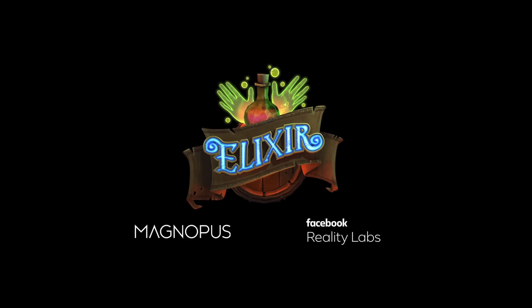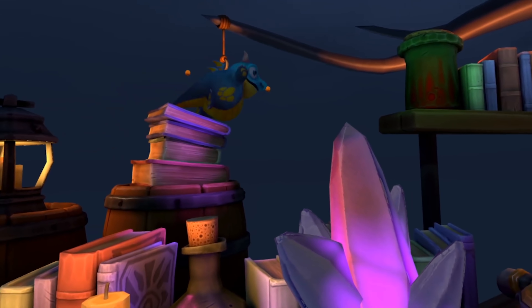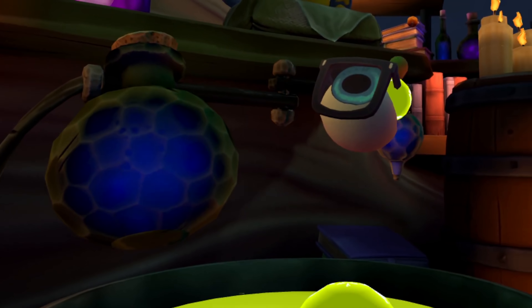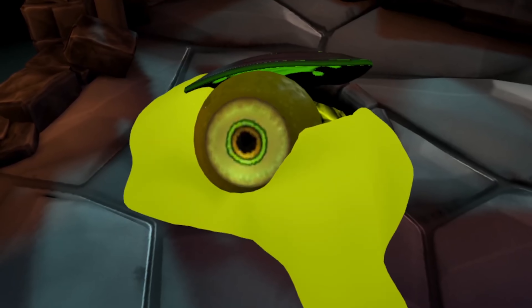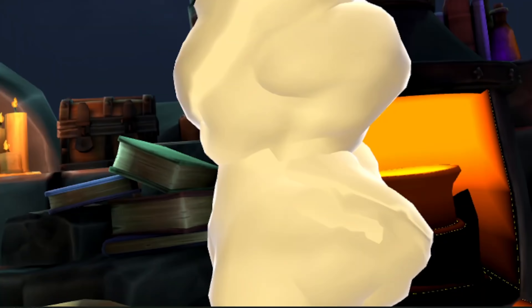Next is another hand-tracked game: Elixir, officially released by Oculus. In this game you become a wizard's apprentice and get to make potions, kill eyeballs, and play around with different hand models. It gets kind of trippy after a while when your hands begin changing into different models as you move certain fingers. This game is really cool and certainly worth trying out, and if you love playing around with hand tracking this is a must-have.